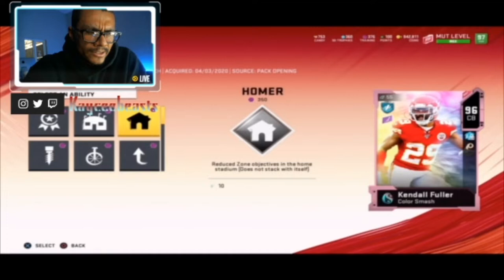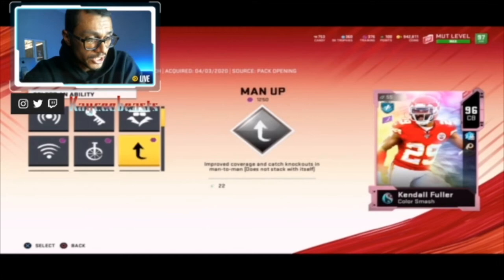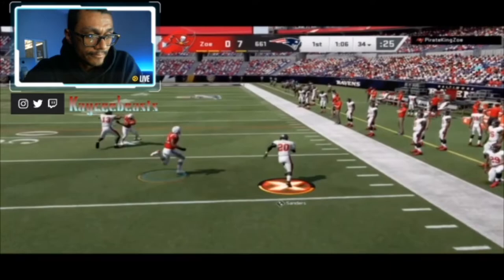This card is great for a no money spent team. I would not put any Superstar X-Factors on him, but if I was going to, I'd probably put Pick Artist, Universal Coverage, and Lurker. Now because cornerbacks don't break on the run too often, it's not really his fault the way he plays.